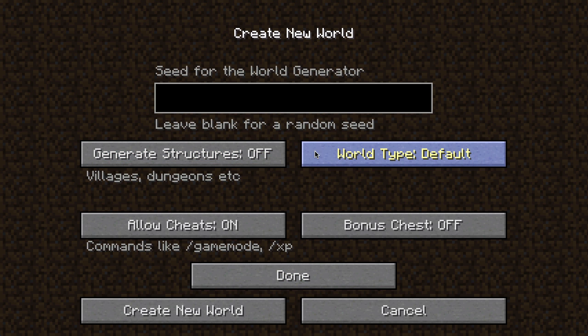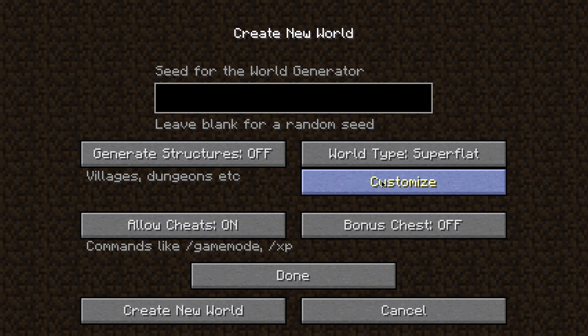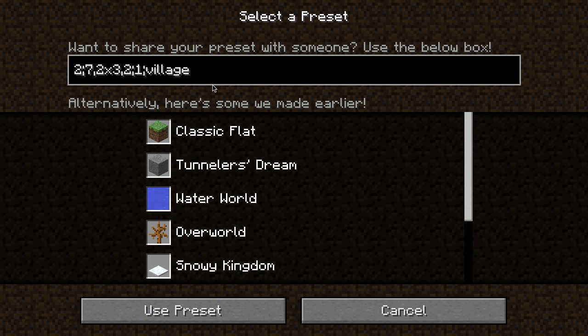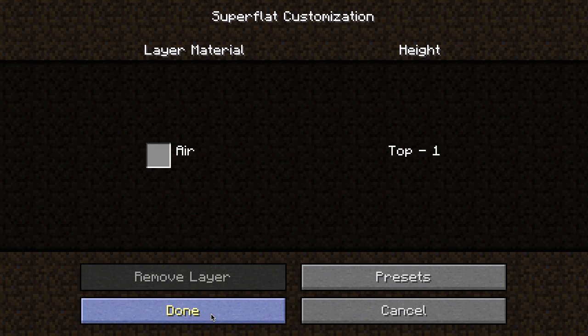Set the world to Creative, structures off, superflat. Then go to the presets, delete the existing text and type '0 2.0'. This makes just air.